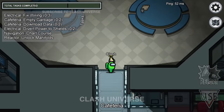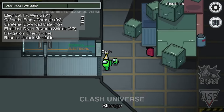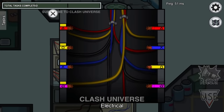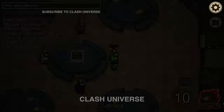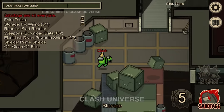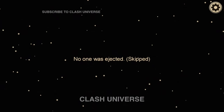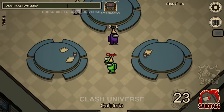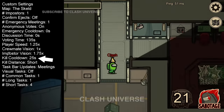Avoid going to a far-off place such as the electrical as soon as the game begins. The imposters will have a cooldown of just 10 seconds during the first round, so there is a high chance that you will get finished there. If you have tasks in the electrical, wait until the next meeting is called, because the imposters will then have a higher cooldown, the same as what you've set earlier.